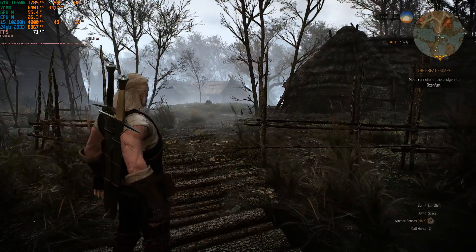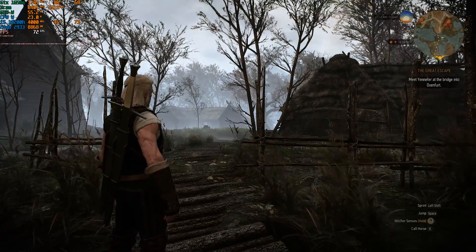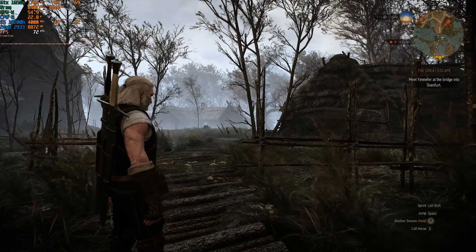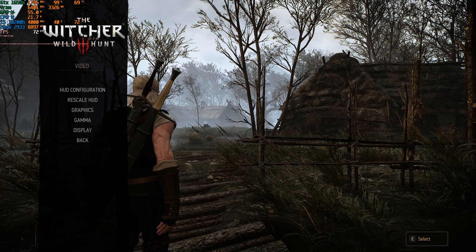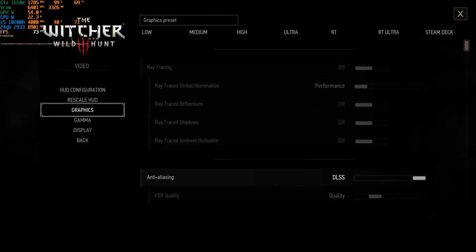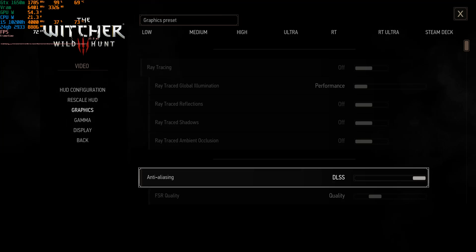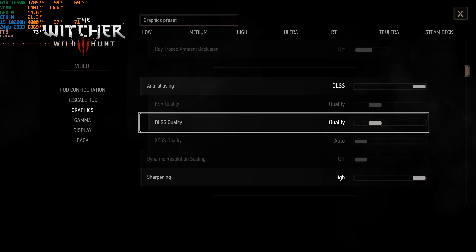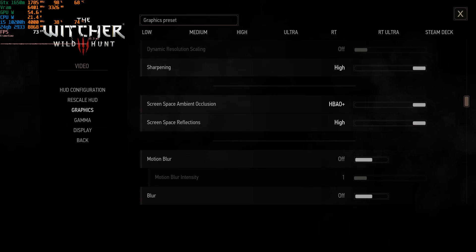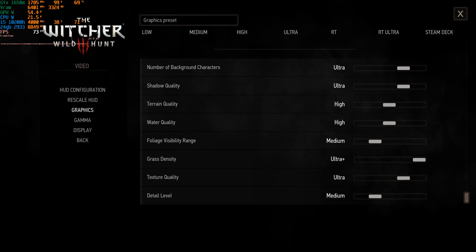This is Witcher 3 with frame generation — straight off the bat, just by standing still, you can see the frames have gone up about 30 FPS. To show the same settings with the exception of FSR: if you leave it at FSR you're not going to get any generated frames, so you have to set it to DLSS — which is unlocked by this mod — and obviously set it to quality with sharpening on high.